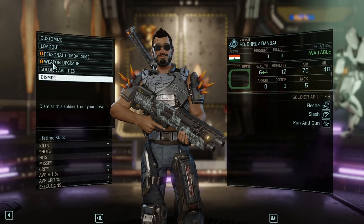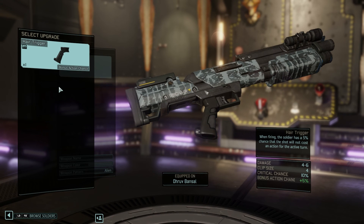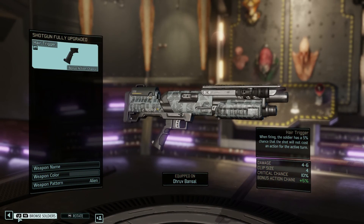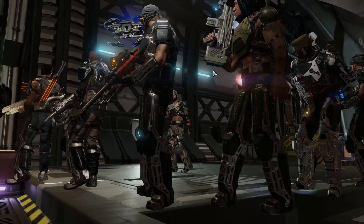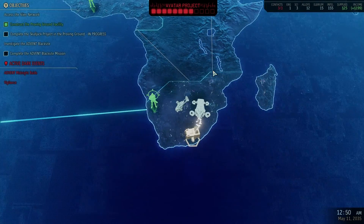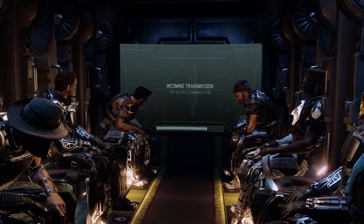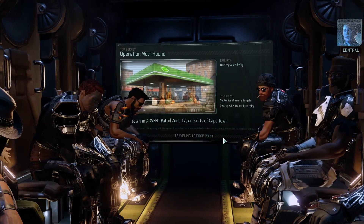Let's have a look if we can modify his weapon a little bit. We might as well. Let's do this. And off they go - Guy Ranger deployed, in position for deployment. Operation Wolfhound. We're picking up a steady stream of communications coming from a hidden alien com relay uploading data to the Advent network from this region.